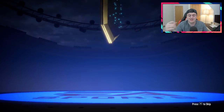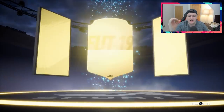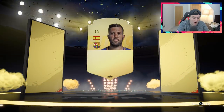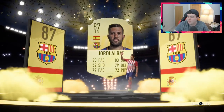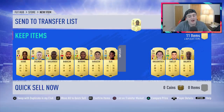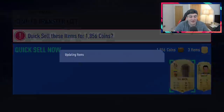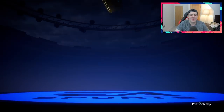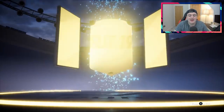As we get another walkout — let's see what this is first. It's going to be another 86 plus — Spanish — left back this time — Jordi Alba! I think he goes for quite a lot. 72,000 coins — holy crap, let's go! He's 87 rating so there could be something else in this pack. Wow, what a pack! There's nothing else, but I can't complain — definitely going to take the 70k from that. We've made a seriously nice amount of coins from these 50k packs.